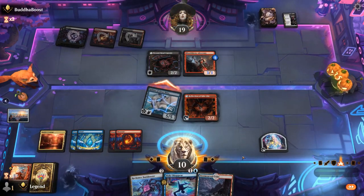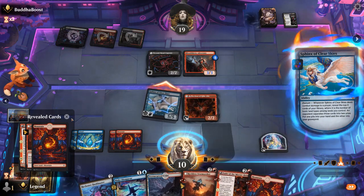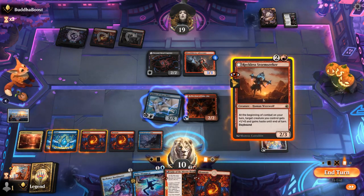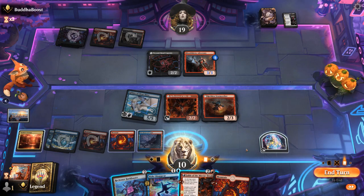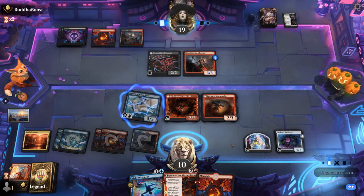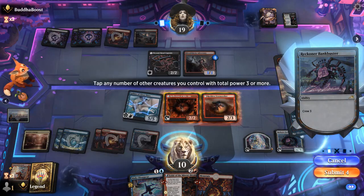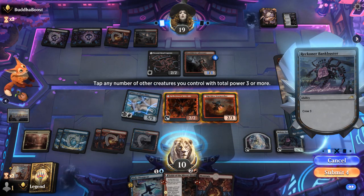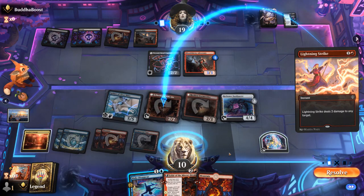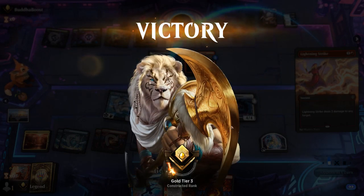We've got three land types, so the opponent didn't split the piles properly — we get to grab all three cards. We take Stormseeker and hang on to Make Disappear. We could crew Bankbuster to block, but instead we use Make Disappear, sacrificing Stormseeker to counter the Lightning Strike, which is probably better. Next turn we can copy Sphinx and attack with two of them.